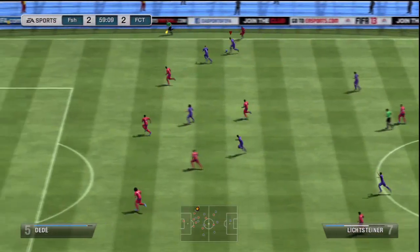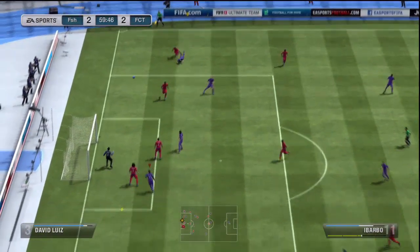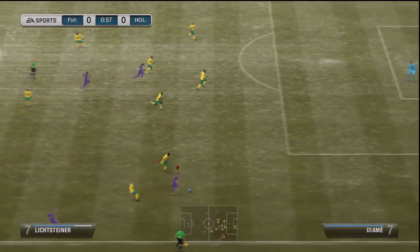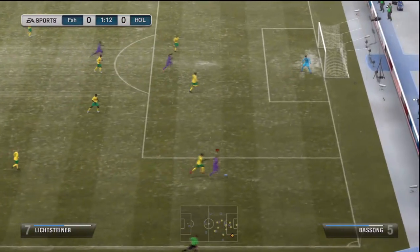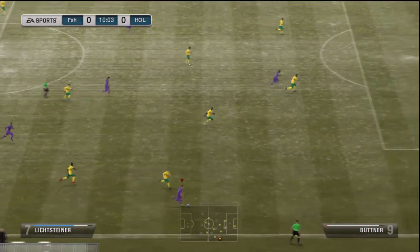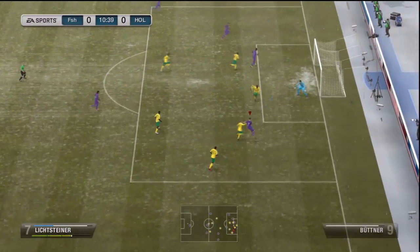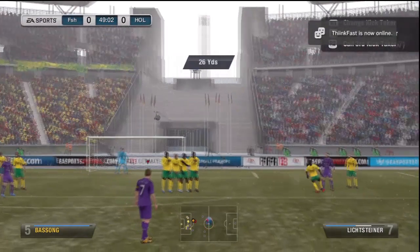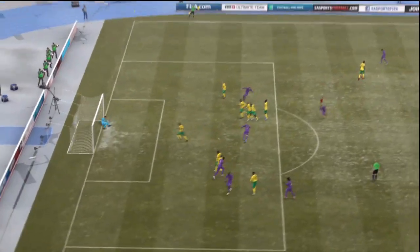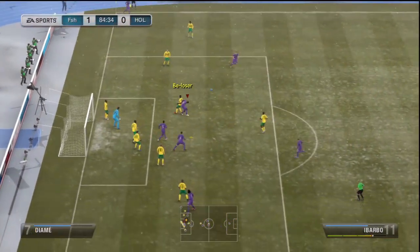The main positives about him are obviously that pace - look at him blistering up that right hand side, and he's going to do that for you all game long and create chances. He actually wins a free kick that time - just going past everyone, that's Butner and Basong, so they're not the slowest players in the world. He can just do it so well - absolute joy to use. And you can see that shot from him there as well. Look at that free kick - 93 curve is going to help him out to score free kicks. Very nice free kick indeed. And he does manage to get one more goal as well.